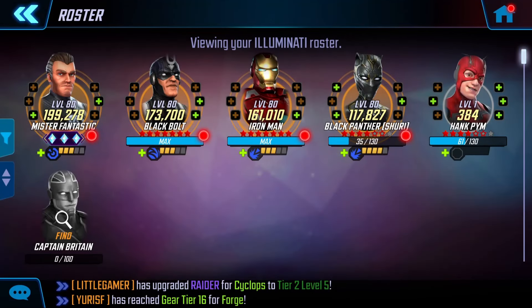The 3 Illuminati characters I would recommend taking to Gear Tier 16 would be Mr. Fantastic, Black Panther Shuri, and Hank Pym. Although, as I already have some built up, I'll probably be going for Mr. Fantastic, Black Bolt, and Black Panther Shuri, but we'll see how hard those nodes are when the event goes live.